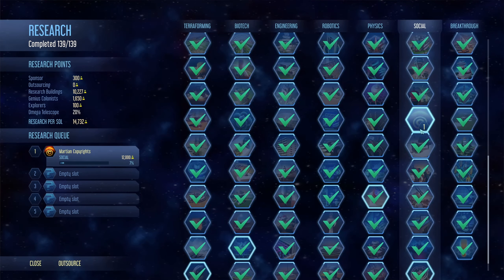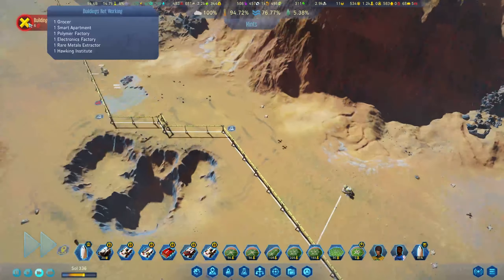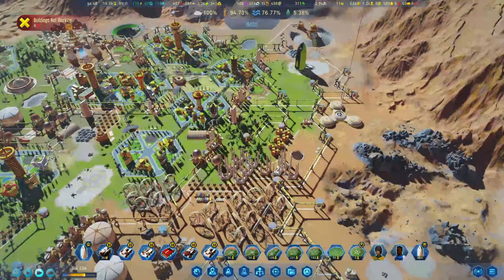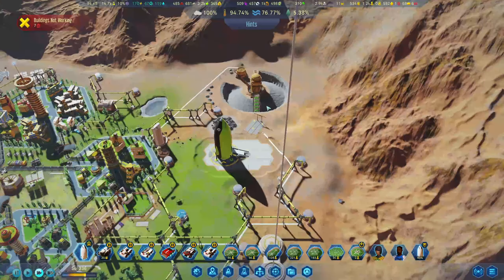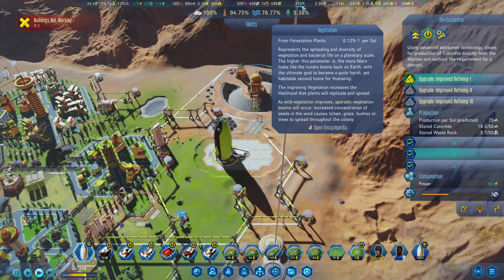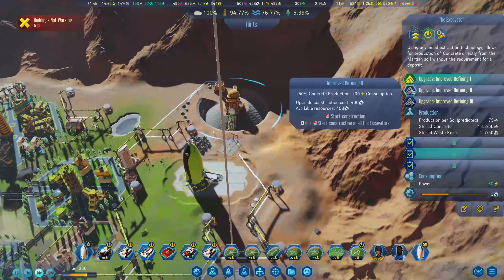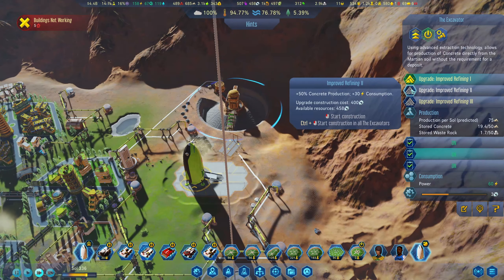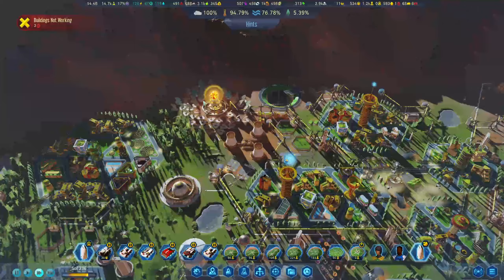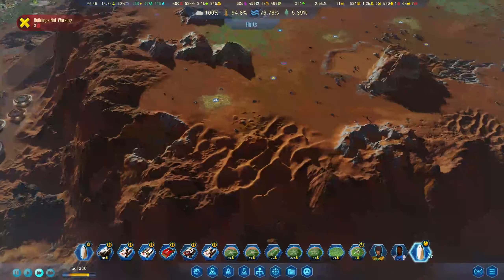Now we can basically spam this for millions of dollars. I don't think there's any point in upgrading that. Where's our concrete at? We're making plenty of concrete. 50% production. It seems like a waste of machine parts at this point in time — I'd rather just buy the concrete.